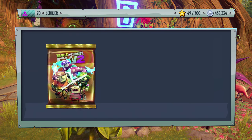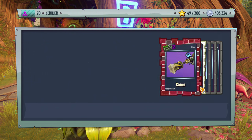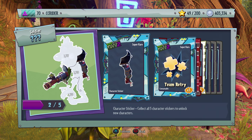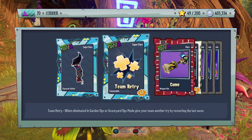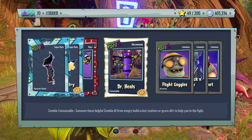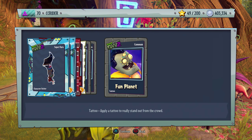Let's open up at least one more Amazing Brains pack — we still have 400,000 coins. We got another Camp Ranger Soldier piece, Team Retry which is pretty good, a Camel Skin that looks awesome, Doctor Heels, Flight Goggles, Silver Thick and Pointy, and Fun Planet. My favorite is this beard right here.